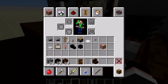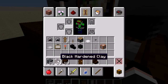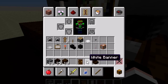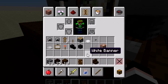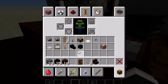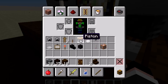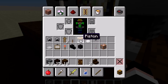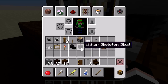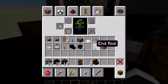Real quick, I want to show off the materials you are going to need today. We need 28 cyan stained clay, 25 black hardened clay, 10 dark oak wood planks, one dark oak door, two banners, two dark oak stairs, two chainmail helmets, two armor stands, one lever, one piston, one white carpet, one button, an iron trapdoor, a painting, and a redstone torch.